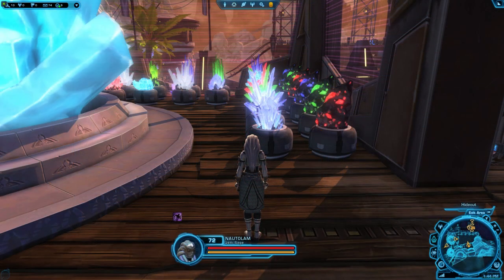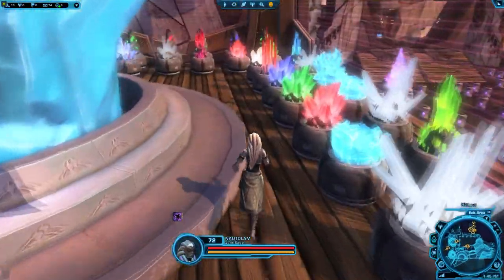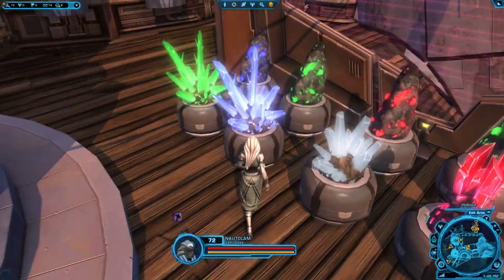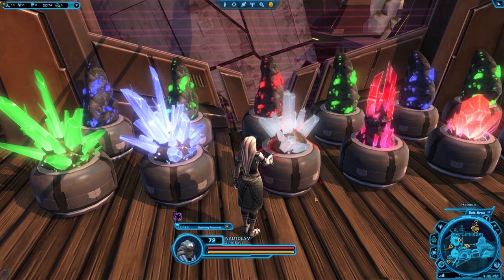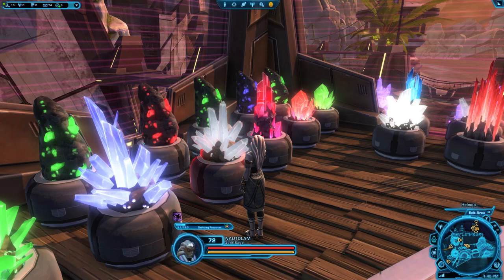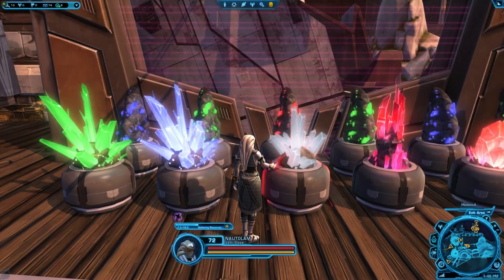Lastly, you can also get a special type of decoration from conquest that is like an open world gathering node, but you can place it down in your stronghold and gather from a few of them every four hours or so. Some of these decorations reward specific materials, while others can give you a variety of materials in a certain gathering skill. All conquest crafting decorations can be bought and sold on the GTN.